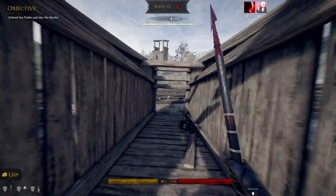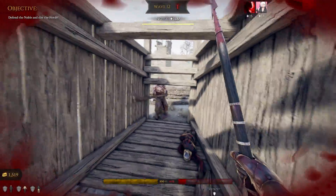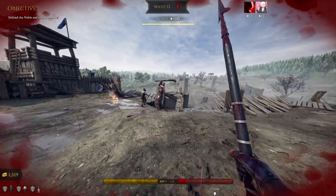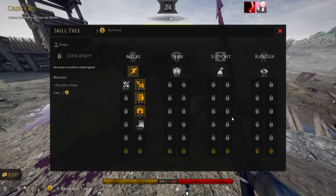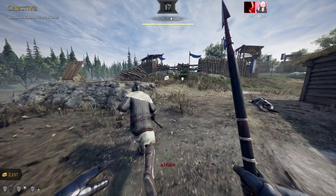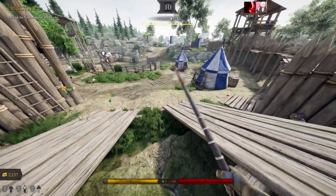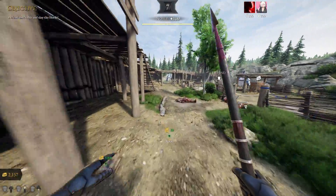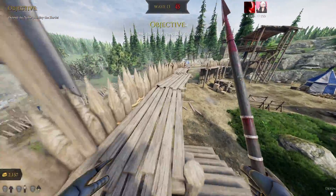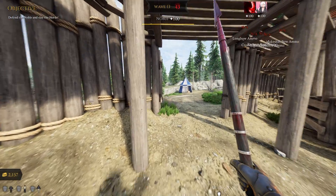If you have problems with bosses, just stand in a specific spot and he'll hit his weapon on the bridge every time. As you can see, we do 18 damage per hit on the boss even without any boss-killing talents.